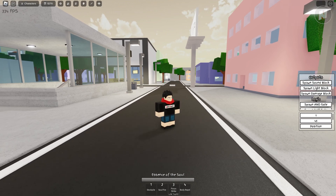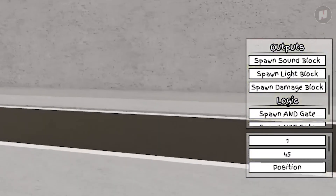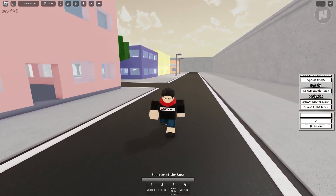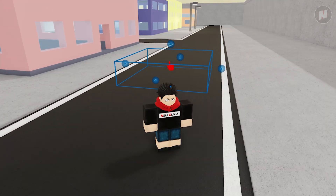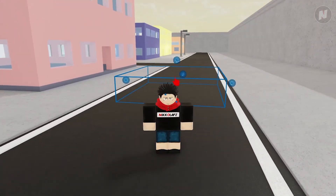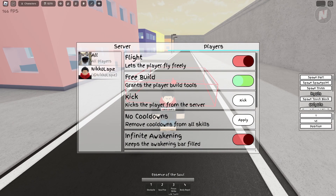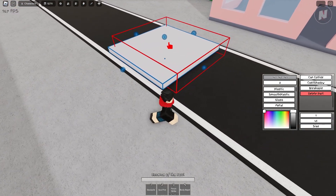Besides adding more blocks and materials in this update, they also added this input and output system in build mode, which is really interesting. I tested it earlier, and I'll show you what I understand. It's a bit confusing so feel free to let me know in the comments. You need to have this touch block — in other words, a trigger. I recommend adding at least a block as an indication so it's not hard to see.